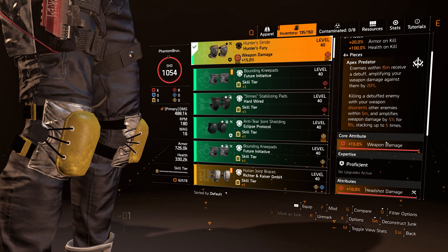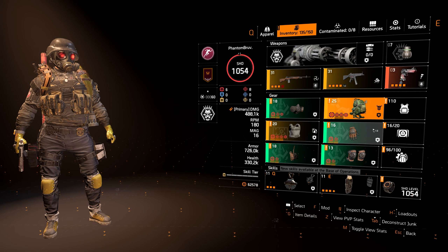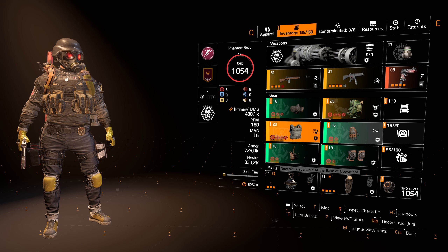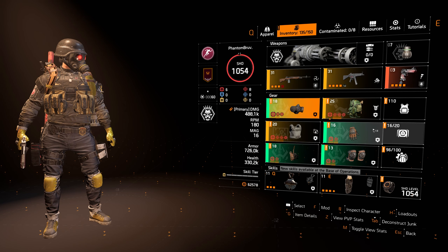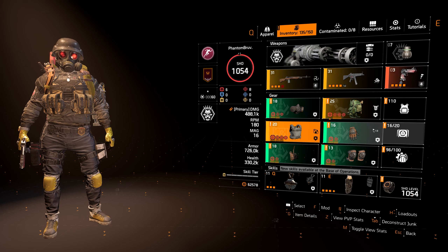For the gloves — Hunter's Fury again — weapon damage and headshot damage. Same for the holster mods. I've gone with headshot damage on all of them. You can play around with crit hit chance and crit hit damage, but you're primarily trying to hit headshots with the Liberty constantly, so go for headshot damage on all your mods.